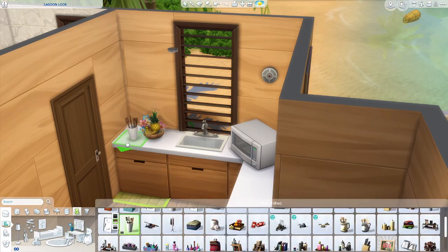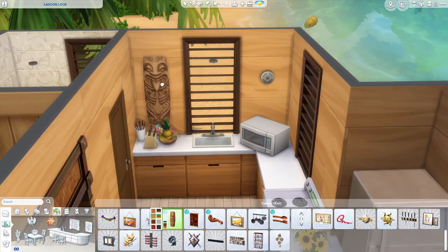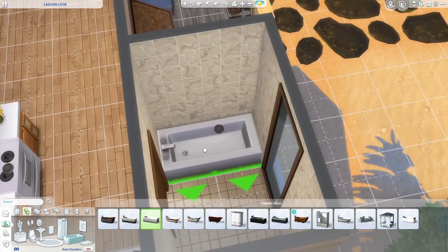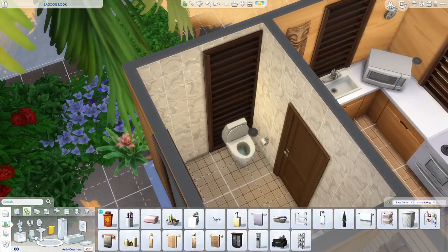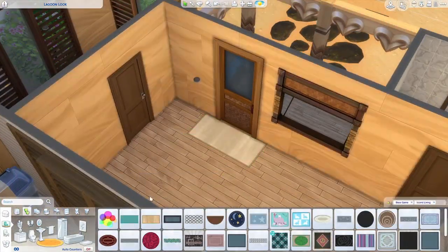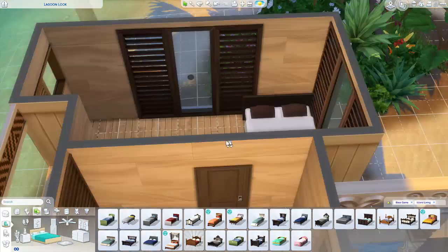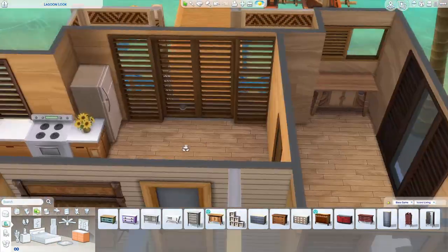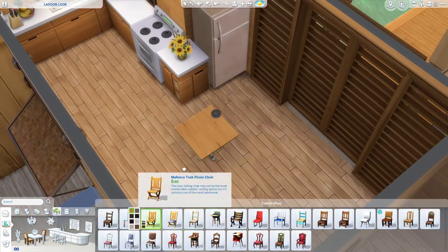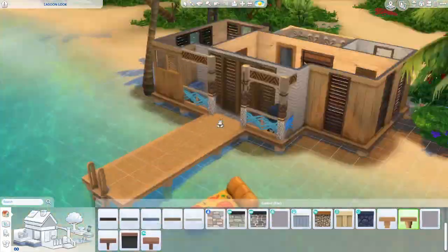The challenge of doing base game and one other pack was quite fun as well. I did have to keep going in and checking my filters just in case. Unfortunately I couldn't choose an expensive bed so I just went with one of the cheapest double beds — that was when I realised I needed to delete the boat so we could add a few more extra things on the inside.